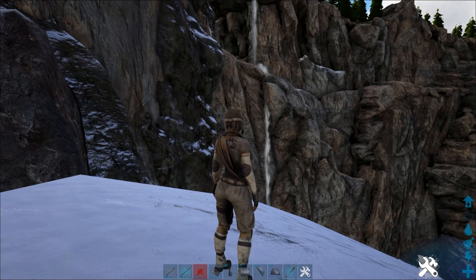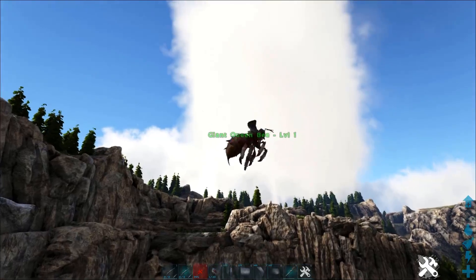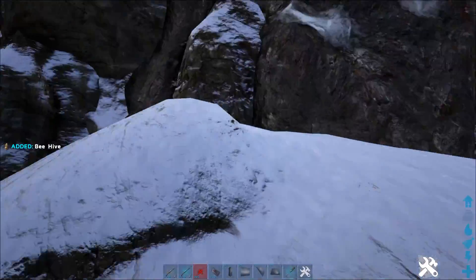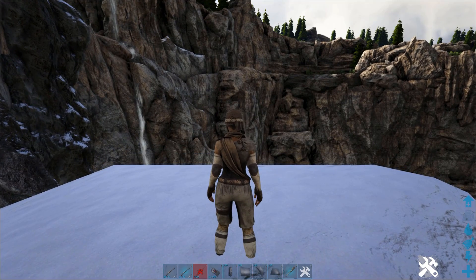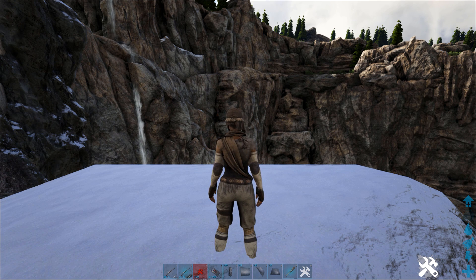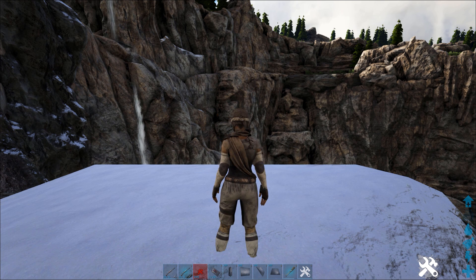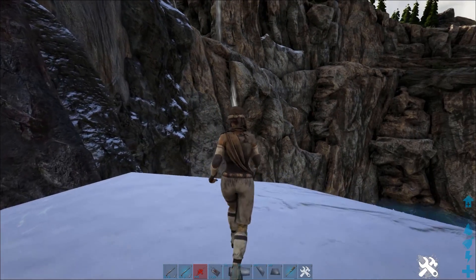The only negative thing about this design is you have to be online. But what's crazy about it - you can use the queen bee, set her on aggressive, and she will release her little minions. Those little minions do eight damage per hit and they knock people off mounts. So if someone's ever raiding you with a triceratops, you can whistle these things to attack and knock them off the mount and finish the battle instantly.